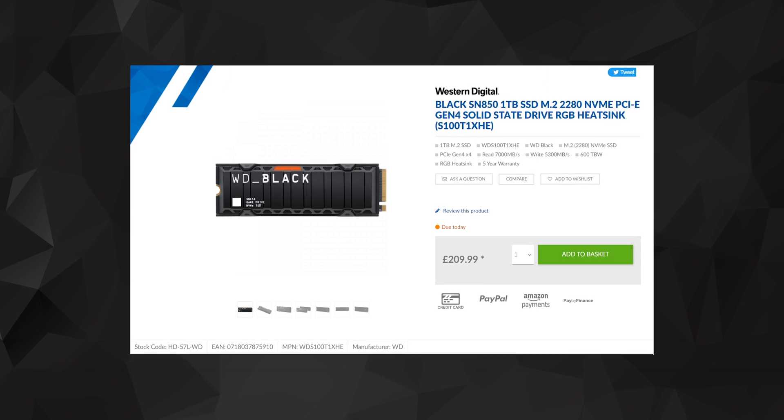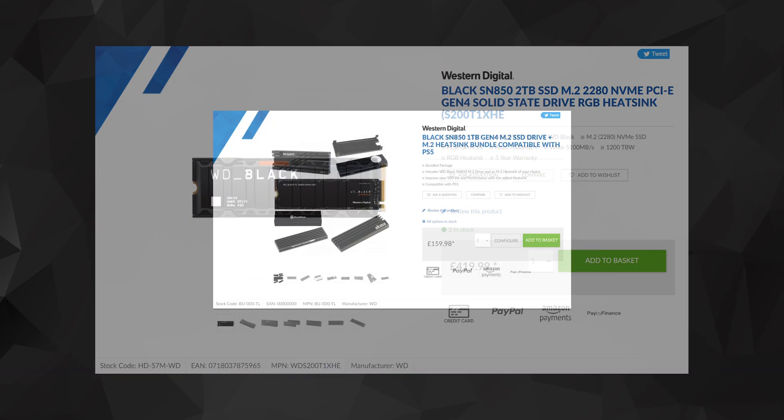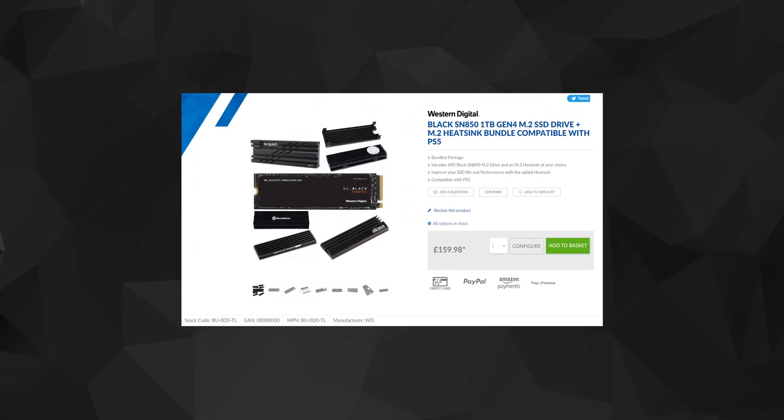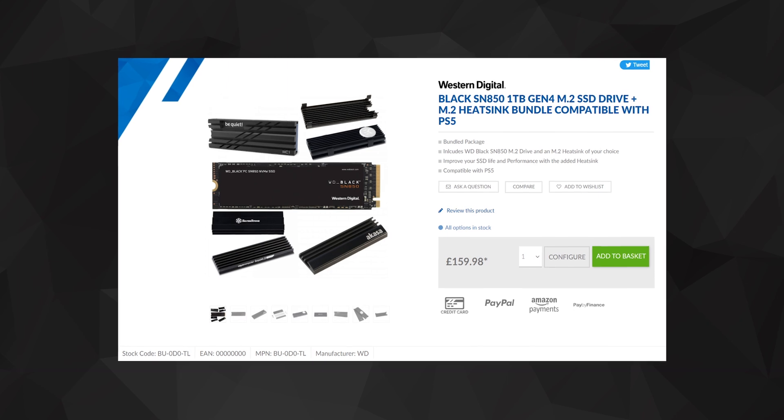Now that was super easy and Glenn can really make the most of his PlayStation 5 and there's now plenty of space to download upcoming games like Horizon Forbidden West. If you want to get your hands on the fantastic WD Black SN850 you can order it now at Overclockers UK for £209.99. There's also the 2TB option for £419.99. Alternatively if you're confident enough to install the heatsink yourself, Overclockers sell a bundle with the SN850 where you can pick your own heatsink and save yourself a bit of cash at only £159.98. All these prices are correct at the time of filming but make sure to click the link below to check the current availability and costs.